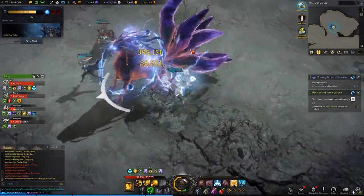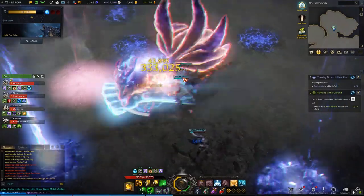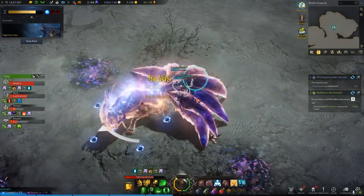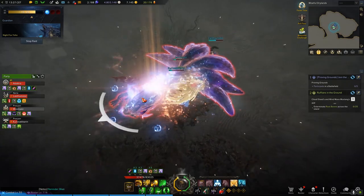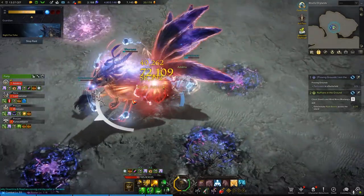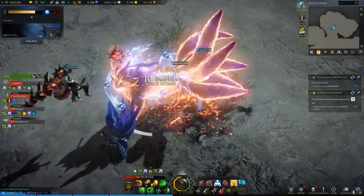Imagine two scenarios: one with my high stagger scrapper, and one with a low stagger team. In my team, Yoho's stagger breaks around 20% health remaining. This is the same as if my Yoho had a 110% overall health pool, while the other team fought Yoho with 120% health.